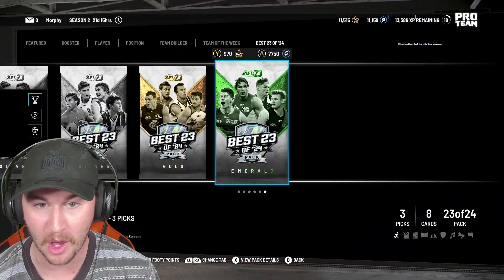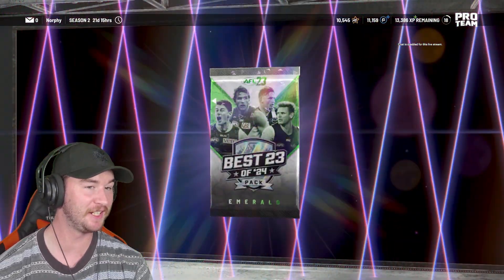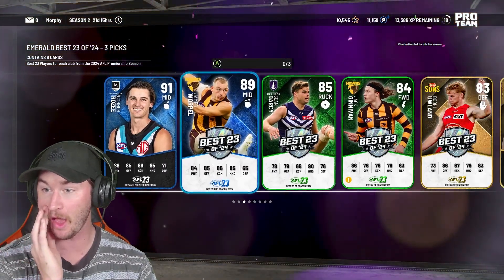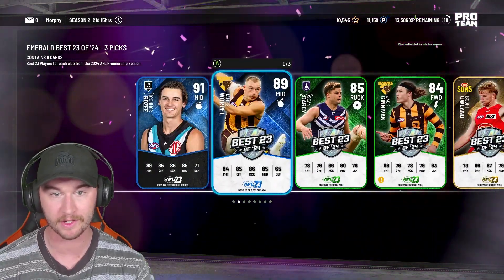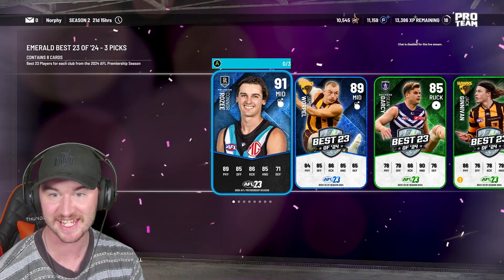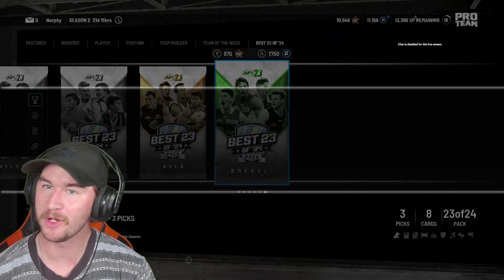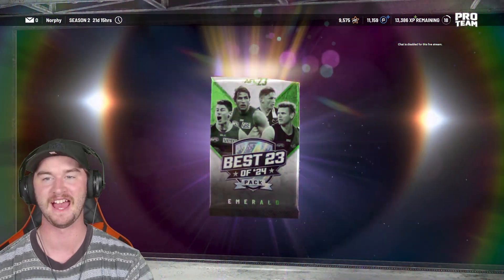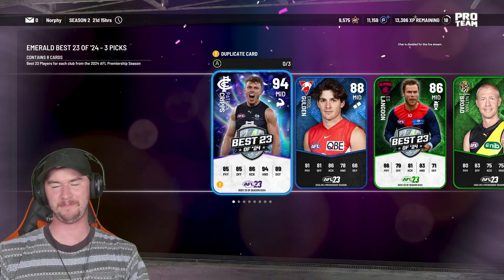We're over halfway though, and we are still trailing back just a little bit. What else have we got? We've got James Warpel and a 91 Connor Rosee — this is insane. This is an incredible pack opening. We've got 10,000 coins left though — the fun is just about to end and I'm not looking forward to that. Come on. Now we've got another diamond — Paddy Cripps. I didn't want a duplicate of it. You can't be serious.